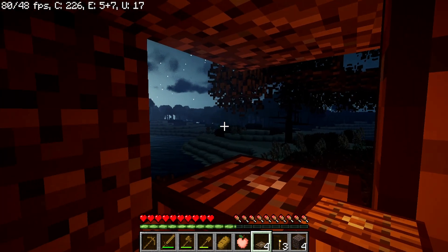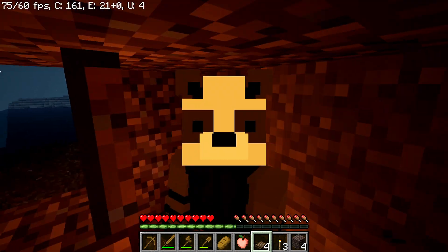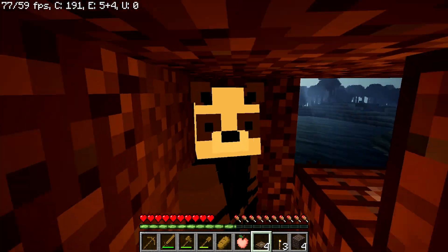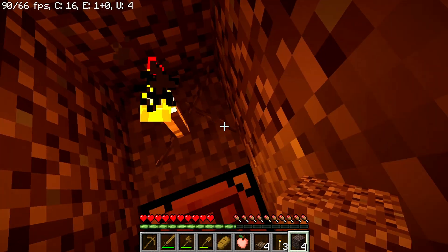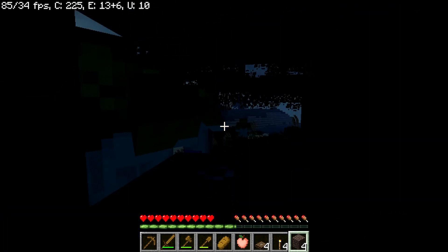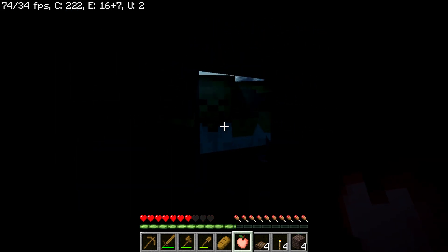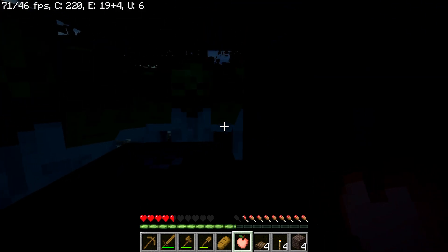Oh no, we got hyenas or something. They're coming — I'm guessing they're seeing the light. What if we break it? They can still see us. I think the light is what did it, but yeah we got visitors now. I just got hit by one of them and it did four hearts of damage. Oh, I'm dead — that's it, I'm out.